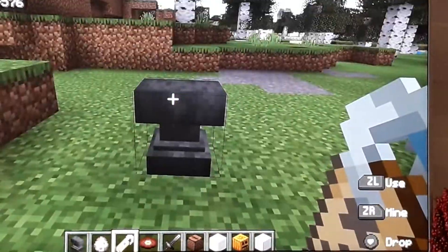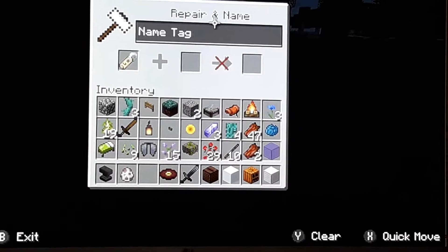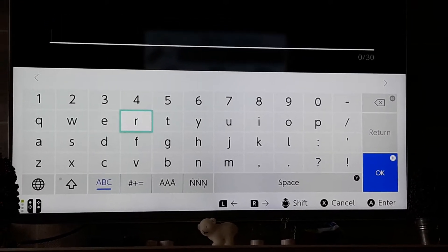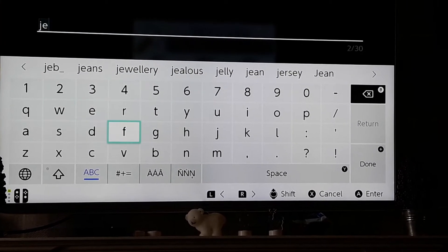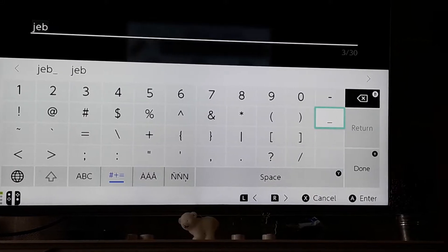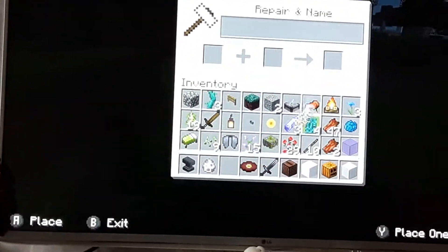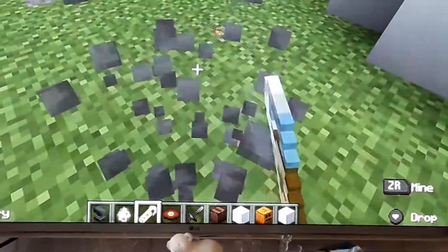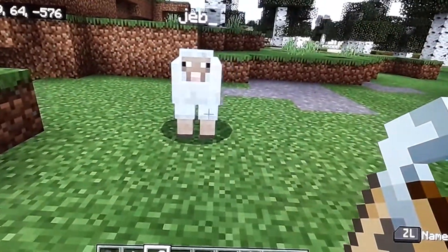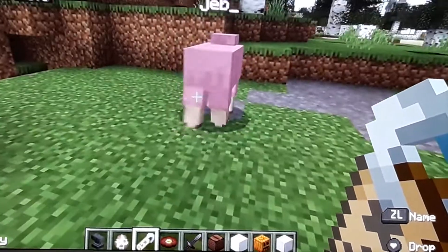So if you just place an anvil there, then you use it. Place a name tag here — it says name tag, repair and name. Delete where it says name tag, then type in Jeb, then get this line at the bottom — it's not a hyphen. So if I can spawn a sheep here, then name it Jeb, it turns multicoloured and keeps changing colour. It works! You can try it if you wanted — it's just really cool to try.